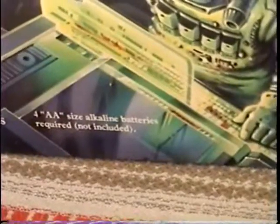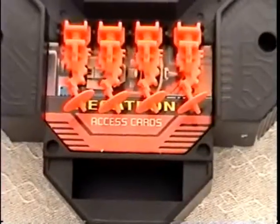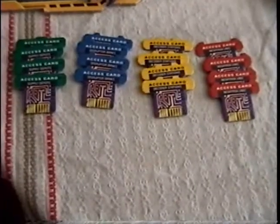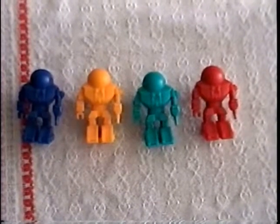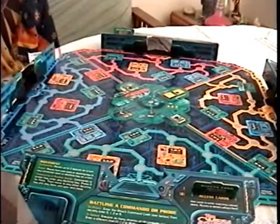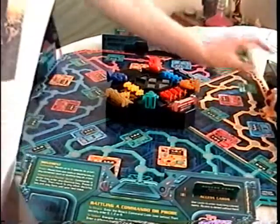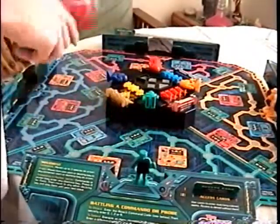Grab two AA batteries and place them inside the Omega Virus computer. Take the disruptor, negatron, decoder, access cards, and probes, and then place them in the Omega Virus computer. Place the Omega Virus computer in the center of the board. And finally, place your commandos. You are now ready to play the Omega Virus.